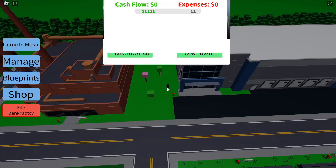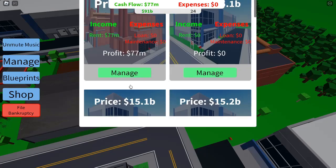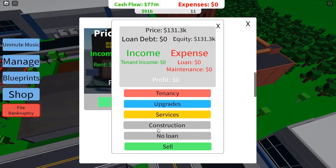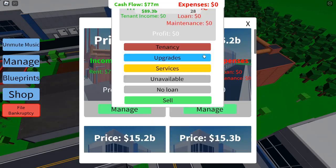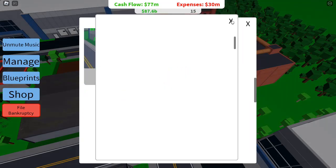Take out a loan. To accelerate your progress, take out a small loan to buy your first property. This initial investment will serve as the foundation for your empire. Buy a small house — start with the smallest, cheapest house available. Even though it won't earn you much initially, it will still generate steady income to build on.